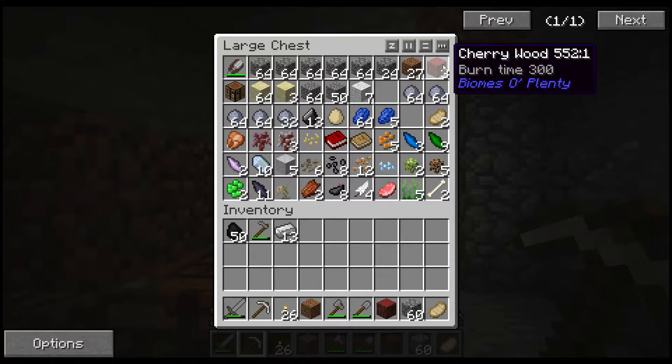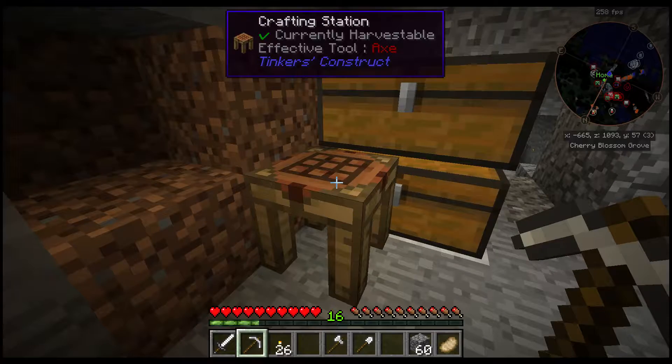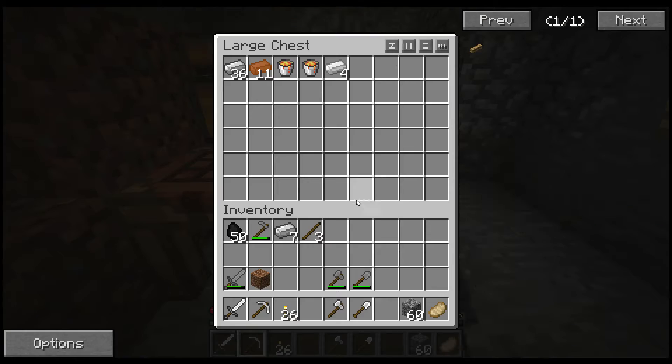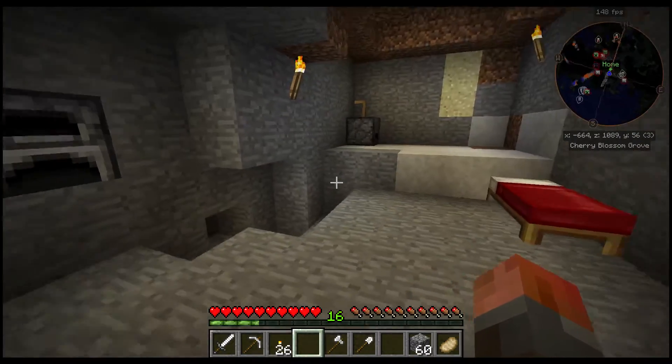I'm going to run out of wood, so let's just grab a little bit more. Upgrade to all iron stuff. I probably won't need the stone tools anymore, so let's just leave them in here for now. So what we're going to make this episode is our first Ender I/O Machines.